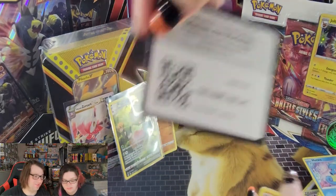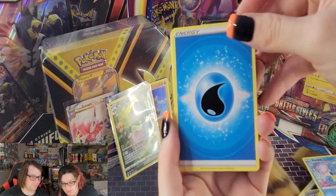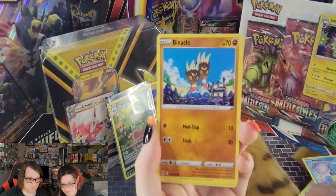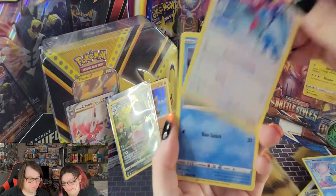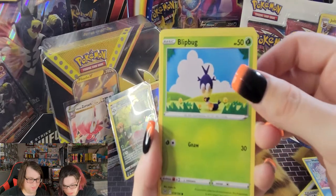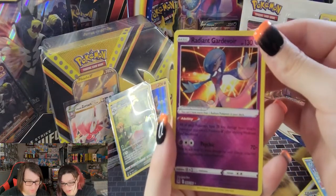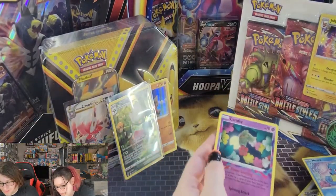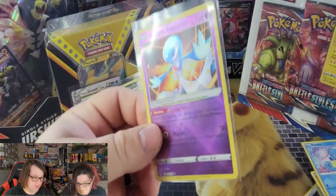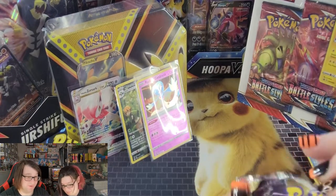Let's see what Chrissy can get — she pulls amazingly in Pokemon. So we got water energy, Seviper, Galarian Stunfisk — I hated that thing, it's an ugly flat fish thing. Ducklett, Blipbug, Finneon — and ooh, a Radiant Gardevoir! So you're starting off with a Radiant card and Comfey. We didn't get an ultra rare, but we did get a Radiant Gardevoir. They're not the best value-wise but they're definitely cool.